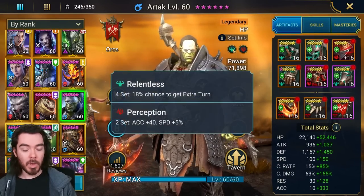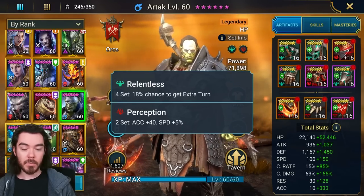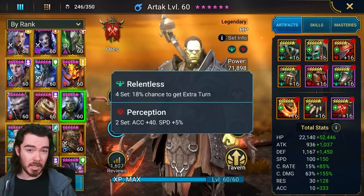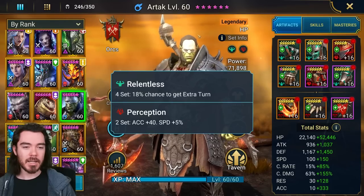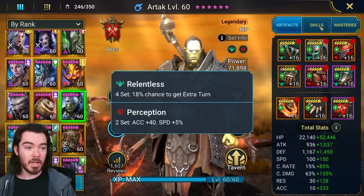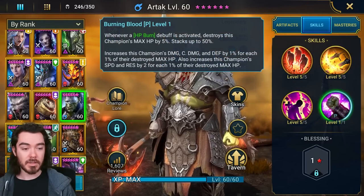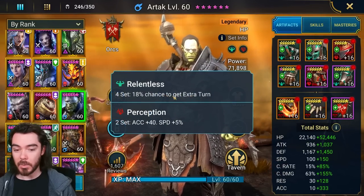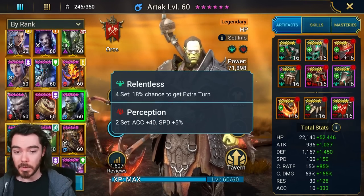How have I built him? Building him for endgame, there are definitely a few different ways you could go. I don't think it's worth building him for pure damage — I've built his damage pretty high, but it's not that important. He doesn't hit crazy hard; it's more about the effects. I've given him Relentless, which is very strong. Extra turns, just cycling through. He's going to be very tanky because of his high HP, high defense, resistance, and speed. He'll be very survivable. And then Perception for Accuracy and Speed — he needs both, so it's pretty good.